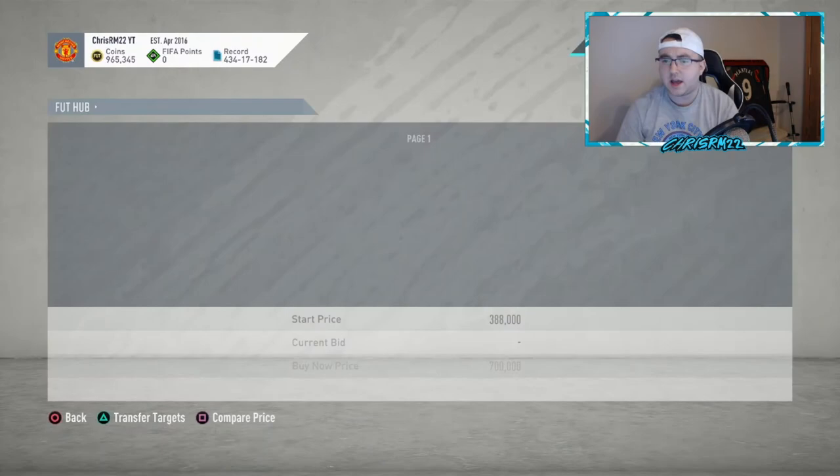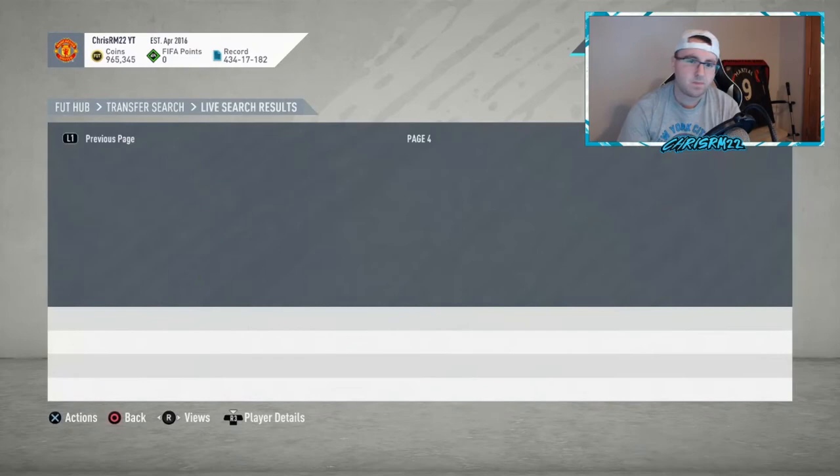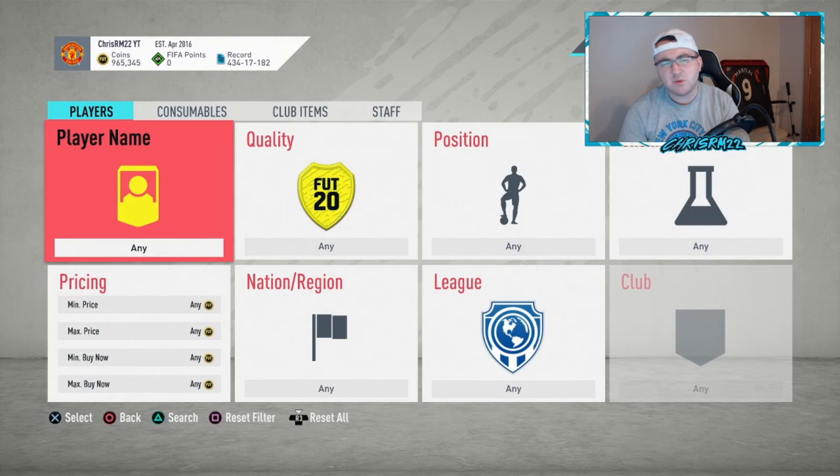I haven't been looking at icons recently, so I probably won't be looking at them tomorrow — I'll be focused on Future Stars content. But for example, Cantona at 474k — if I see him tomorrow at 390k on a snipe when he was 440k last night, I'd buy it and make about 30k a card. Sniping during lightning rounds is amazing for icons. Bidding on icons — you can try it but it might not be that successful.